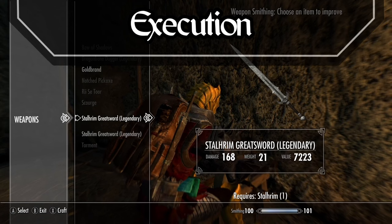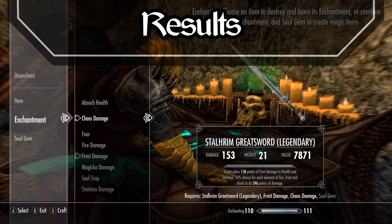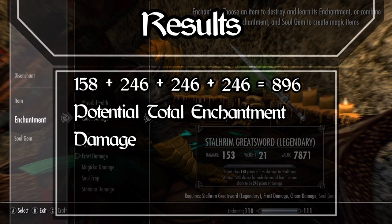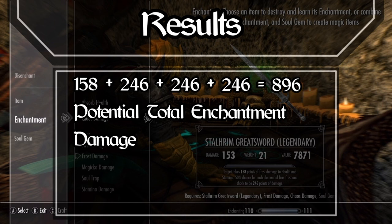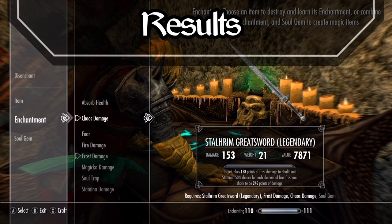Once that is done, head over to the grindstone and make that weapon legendary. Now it's back to Azidal's armour and the Seeker of Sorcery effect. You're going to want to give this weapon frost damage and chaos damage. It is important the frost damage goes on first, as Staurim weapons gain 10% extra frost damage and you lose this if you put it on second — more importantly, it boosts the second enchantment too as it also contains frost damage. As you can see, it says there is a 50% chance for each element to do 246 points of damage. On top of the flat 158 frost damage, you have the potential to do 246 points of frost, fire, and shock damage simultaneously, which adds up to 896 points of damage — and that's without the weapon itself. Taking the base power of the weapon into account, we are now doing potentially 1049 damage per swing. You can then go back and select Seeker of Might once again for a nice 10% damage boost on the weapon itself.